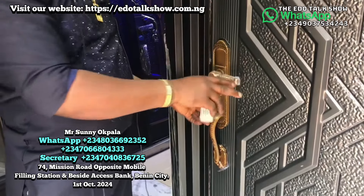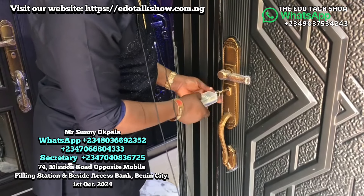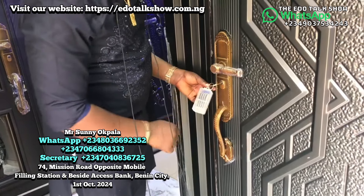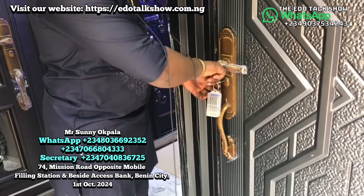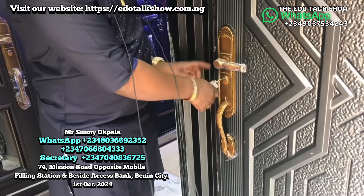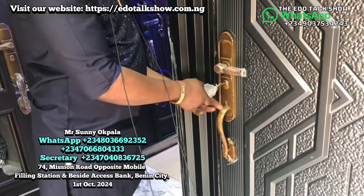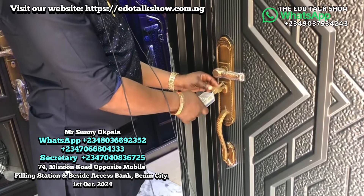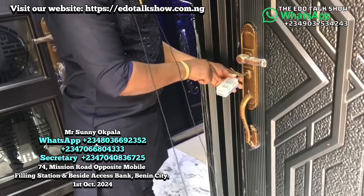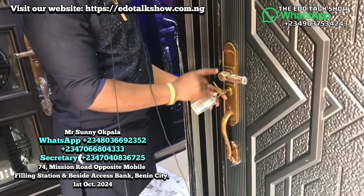When you buy a door like this, you will remove the main key and keep it in the box. Leave the construction key for the workers to use. After they finish their work, remove the construction key from the door, put your main key in, lock it and open it, then lock it again and remove it. That construction key will never open the door again.